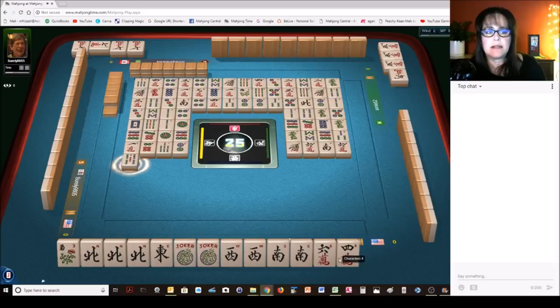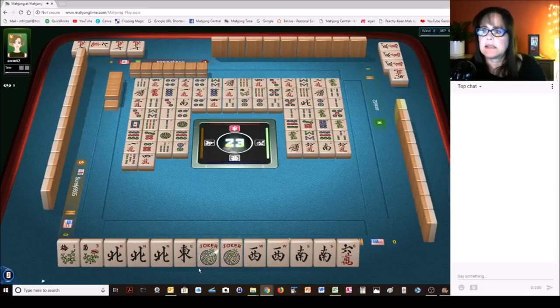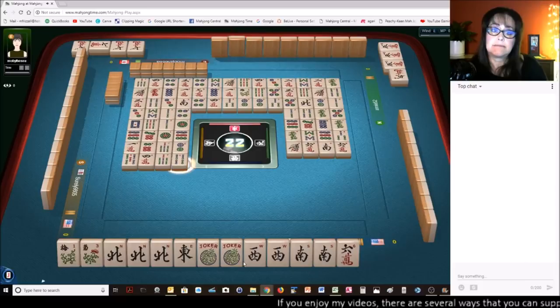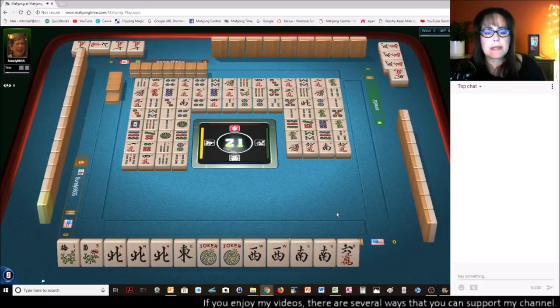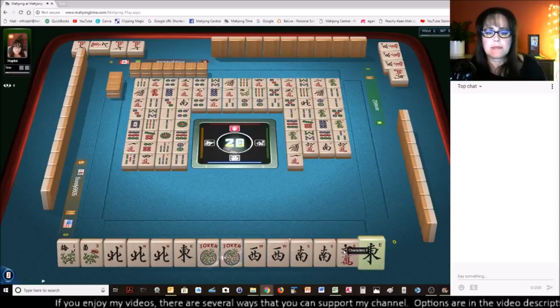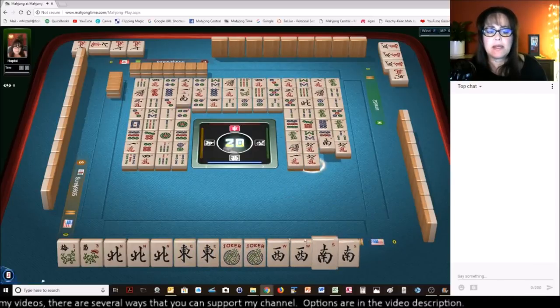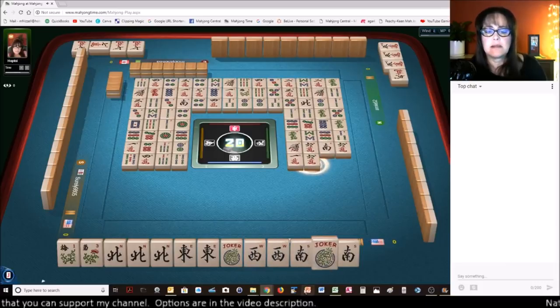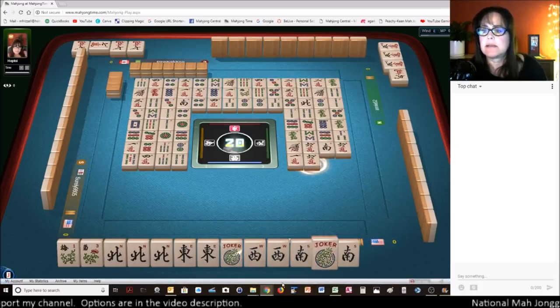Five bamboos. We got a flower! Four characters. No easts are out and no wests are out — it'd be nice if they're in the wall instead of in somebody's hand. Four bamboos. One character. We're ready on an east or a west.